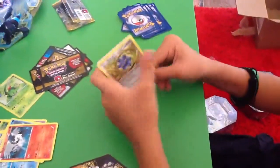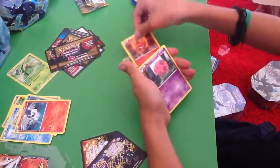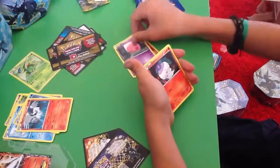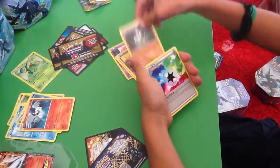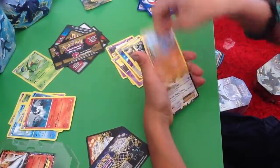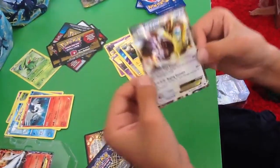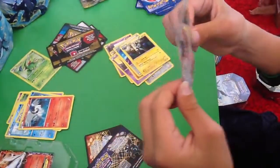Give me a Mewtwo EX. Bronzor, Pansear. I see something. Moona, Litwick, Mianshao, Prism Energy, Luxio, Riolu. And a great way to start off this video — the Regigigas EX! Nice. Take a look at that. That's really good!